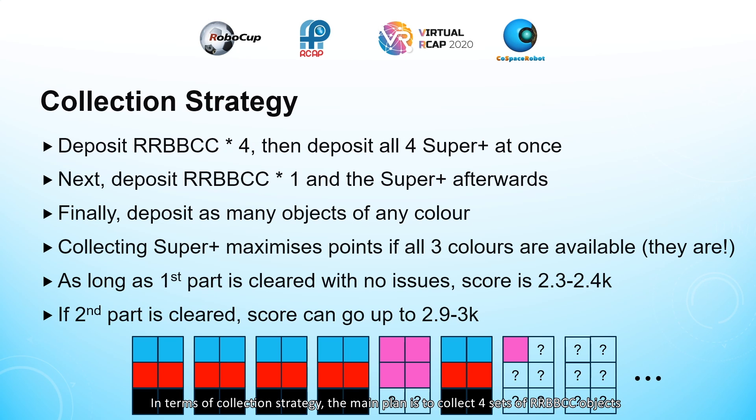In terms of collection strategy, the main plan is to collect four RRBBCC sets of objects, followed by the four superplus objects that spawn from them. After that, it will try to collect one more RRBBCC set and the superplus object that spawns after it, and using the remaining time, it will deposit as many objects of any color as it can.